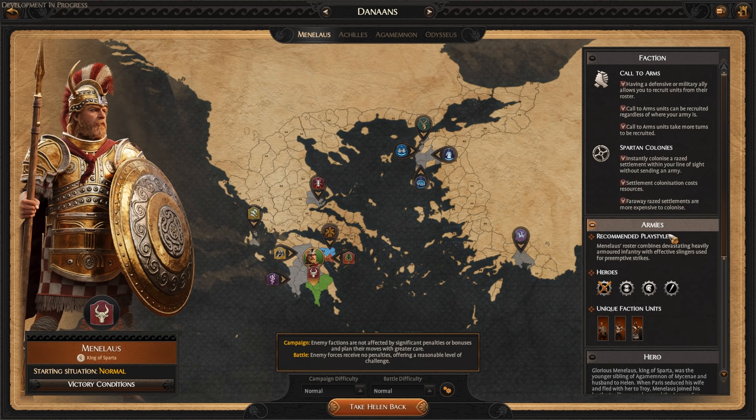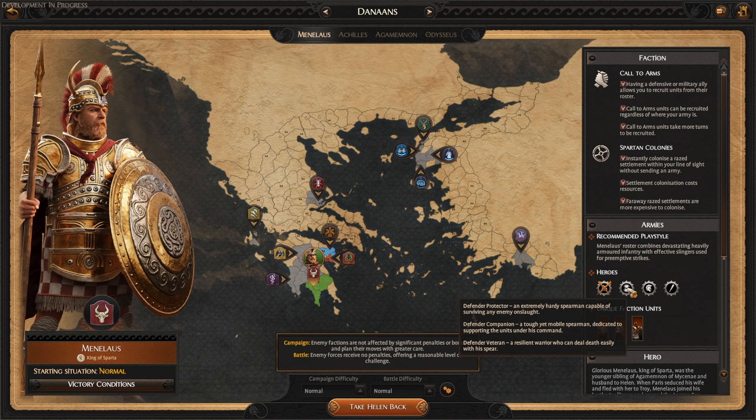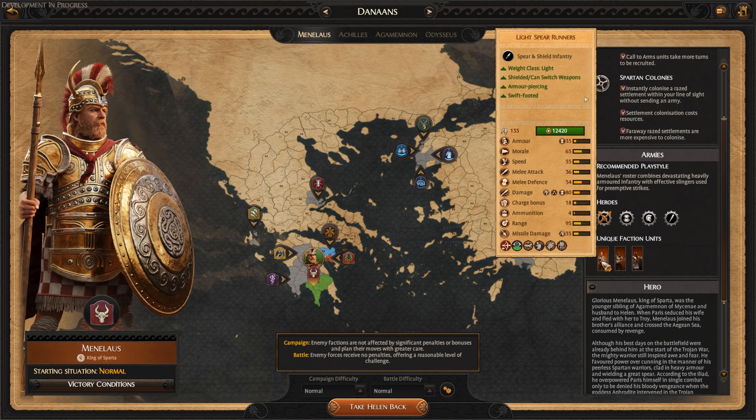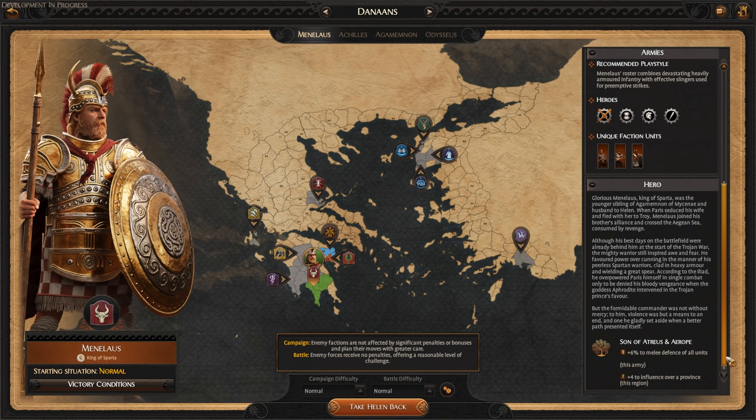The recommended playstyle for Menelaus: his roster combines devastating heavily armored infantry with effective slingers used for preemptive strikes. For heroes, we have access to defenders, fighters, and warlords — we don't have access to the archer hero type. Unique faction units include light spear runners, axe champions, and heroic axe warriors. Finally, a bonus for Menelaus himself, son of Atreus and Iropi: plus 6% to melee defense of all units in this army and plus 4 to influence over a province of this region. So without further ado, let's try and take Helen back.